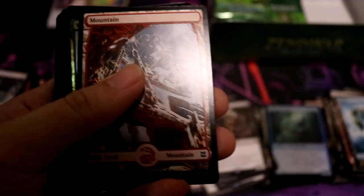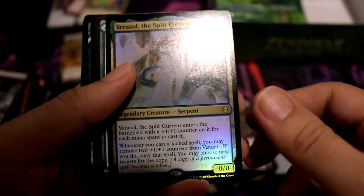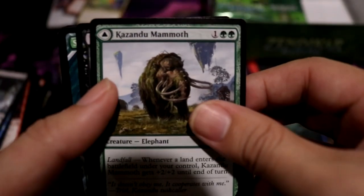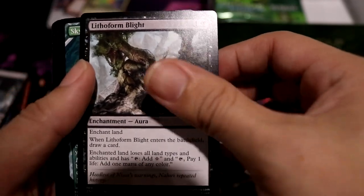Not the best. Core Warrior Token, Mountain. Ooh — foil! Varusole, Split Current — that's pretty good. I'll take that as a rare. Kazandu Mammoth — also good. Little Formed Blight, Skyclave Pickaxe, Moss Pit Skeleton. Alright, last pack of the middle row.